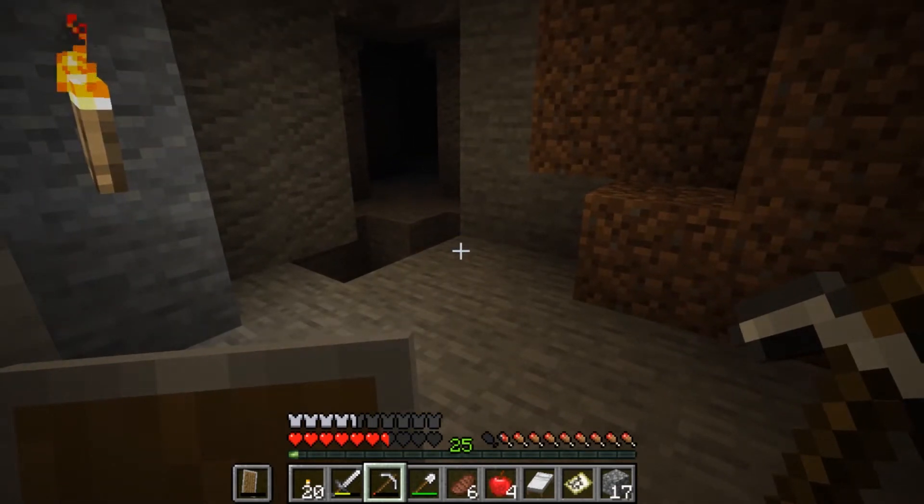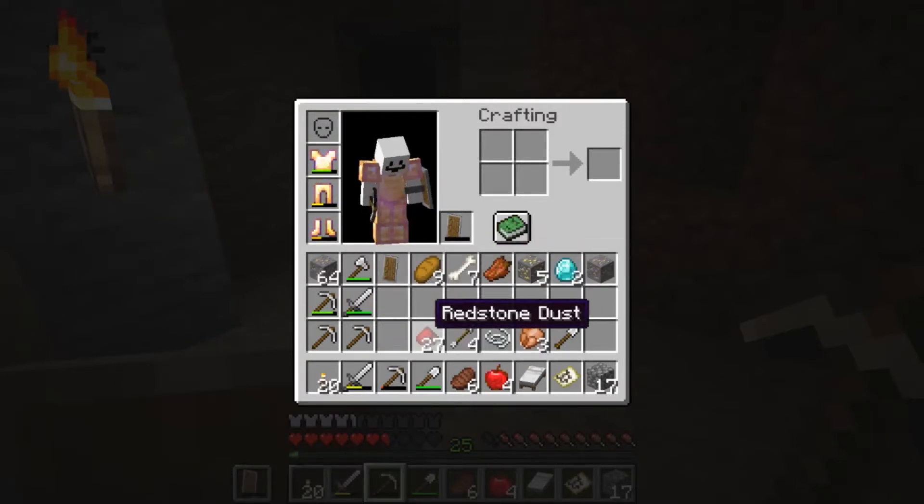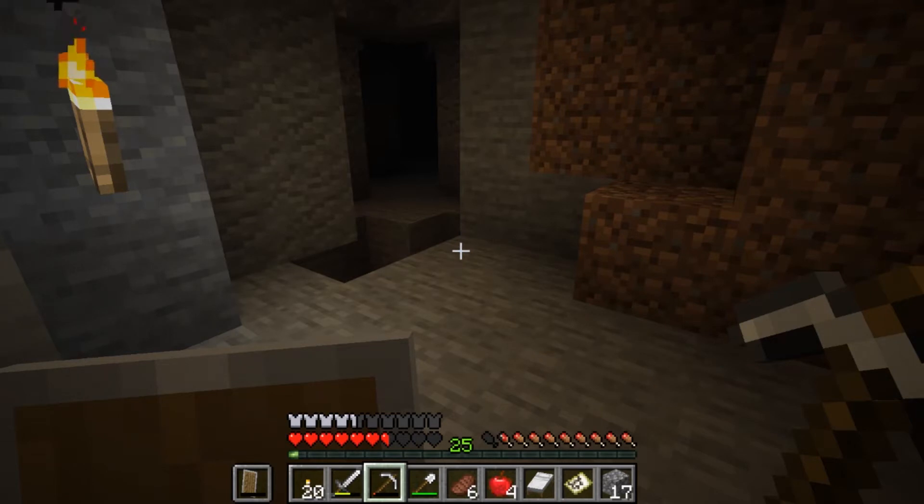Find ravines, find caves, gather as many materials as possible to build the stack of iron, gold, diamonds, and redstone. Plus cobblestone to be able to make the outside of our castle. So without further ado, let's get into it.